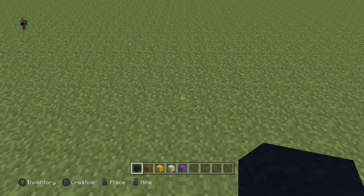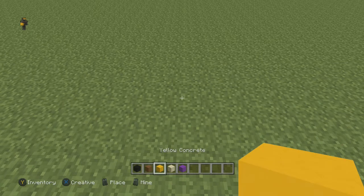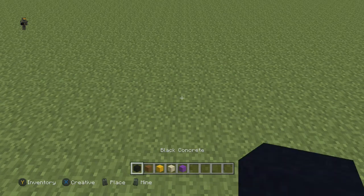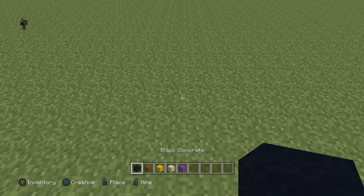The blocks I'm going to be using today are black concrete, brown concrete, yellow concrete, sand, and purple concrete. And of course, as always, you can swap out any of these blocks if you wish — you don't have to use the same ones that I'm using.